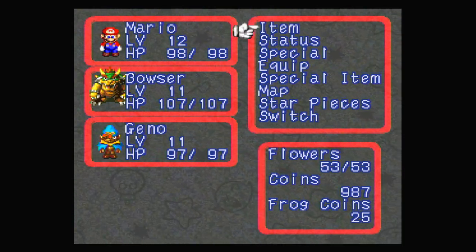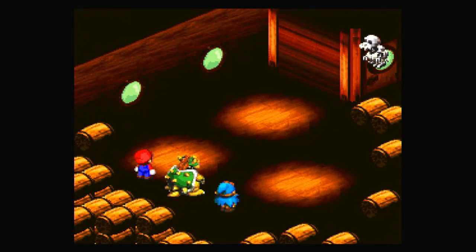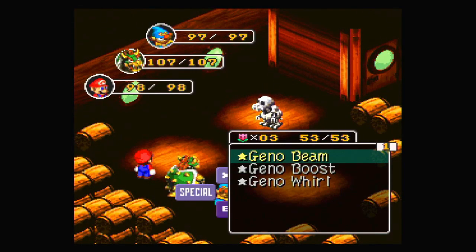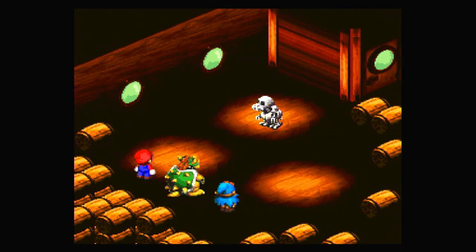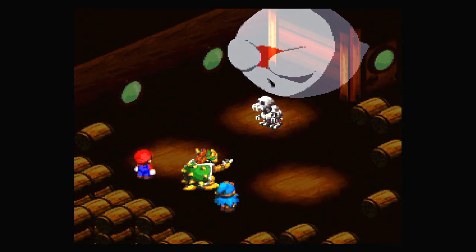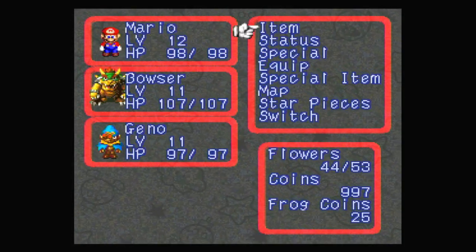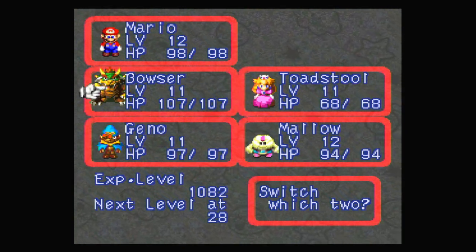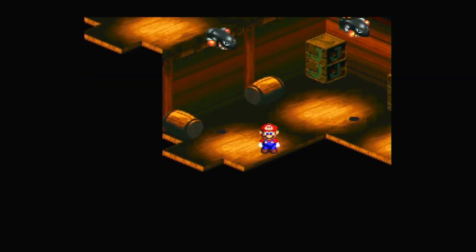I almost have max coins again. I don't have anything to buy really, but since we just fought a boss I'm going to use some stuff and use my FP some more — Terrorize. We're doing pretty good at the moment. I should probably check my equipment again and switch in Peach for the rest of this. Bowser has a lot of defense, which is probably why I didn't take that much damage in the previous fight. Anyway, let's go down here — and I think that's probably it for now, so thank you all for watching and I'll see you all next time.